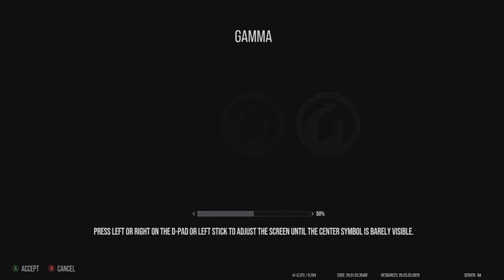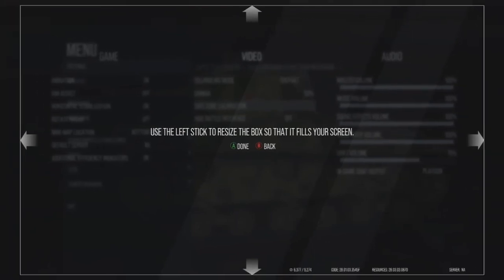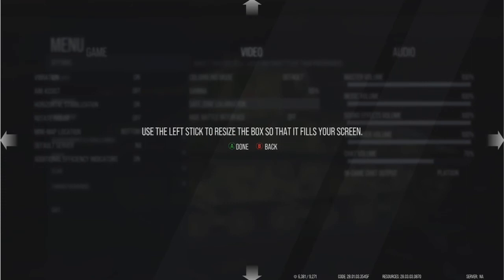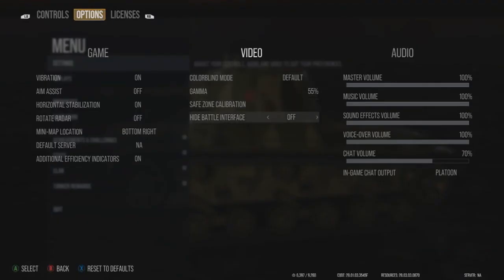I'm going to set gamma to about 55 — okay, let's accept that and see how it looks. That looks much better. Safe zone calibration moves everything in the game — basically your overlay. You used to stretch it out as far as you could and it would push your mini map and HUD elements out to the corners. The actual game view never changed, only the overlay with your ammo and HUD. I'll put it all the way. Hide battle interface will hide different things in the UI.